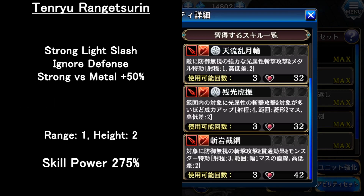Next is a light slash attack that also ignores the enemy defense, and is good against metal units. But I think seldom of the enemies are metal type. This is the most powerful skill in her main skill, but the range is only one, so beware.